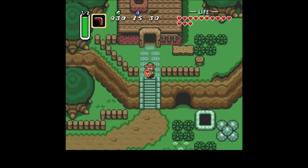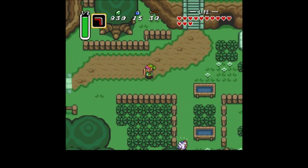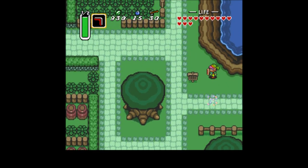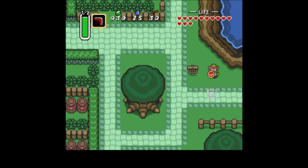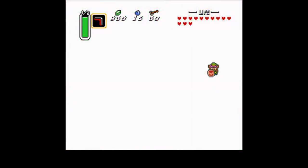Tempering is basically something you do to metal to make it more flexible. A sword that isn't tempered is very brittle and will shatter. So I can't imagine the Master Sword wasn't tempered before, but it's a good way of just saying we made your sword stronger.